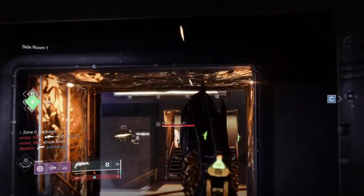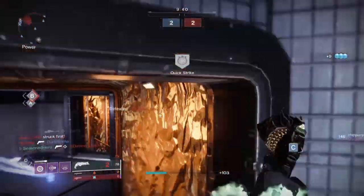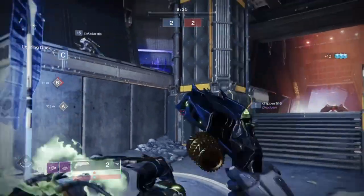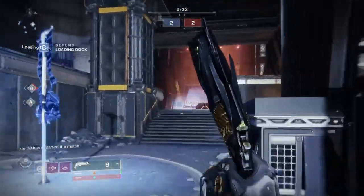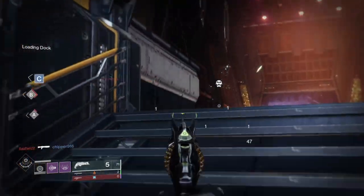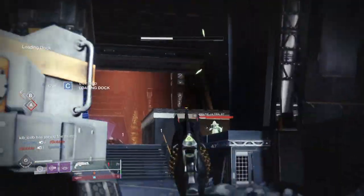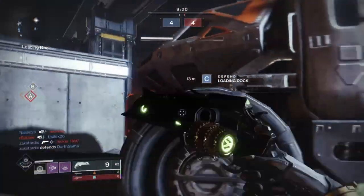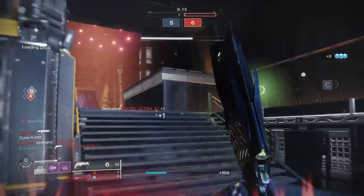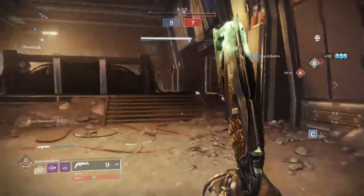Welcome back to another Destiny 2 build session. Today's showcase focuses on an off-meta but very fun build that has some great applications and when done correctly can spread its effects far and wide. This is a build that everyone has already done before the moment the exotic pairing was found out, and combined with Void made it even more hilariously OP. I thought it would be nice to explore the build, show you the pros, cons and tips, and what makes it viable in PvP if you're sick of the 120 and shotgun loadouts.